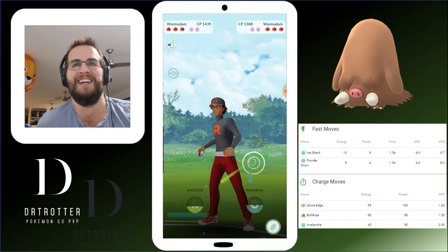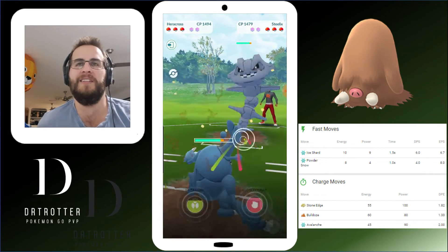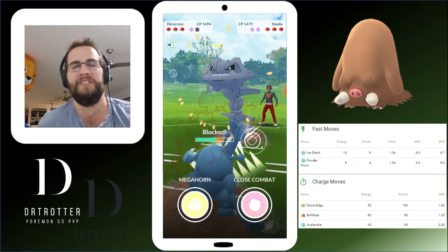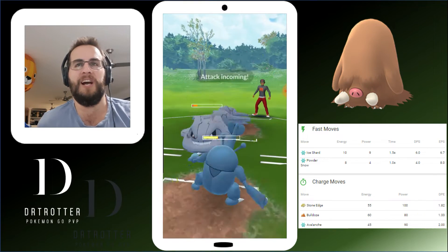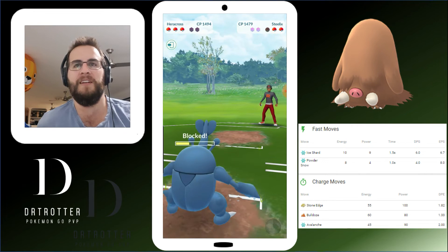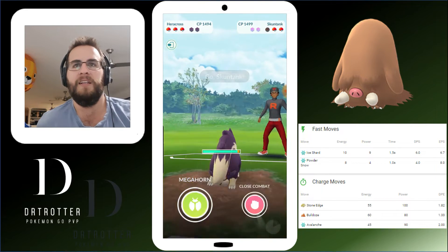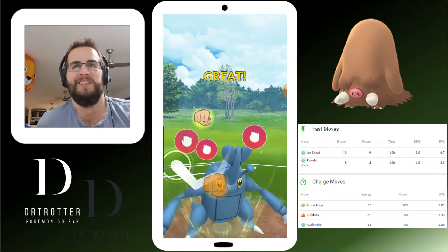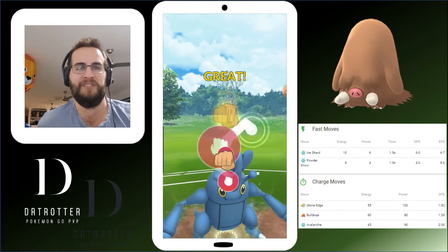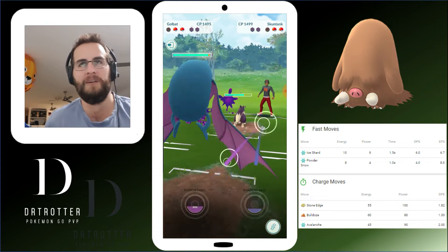Coming to the next match here. We don't get quite the team we wanted, but we're just playing around. We do get a nice matchup — charging up, trying to get those two Close Combats to throw on whatever else comes out. Most people are coming out with a Flyer next. But here we go — we've got a Dark Poison type here in Skuntank. We're going to throw off our second Close Combat, so he's got to shield both of these. Now shields are back even, we've got the Switch Advantage — this is exactly what we want.